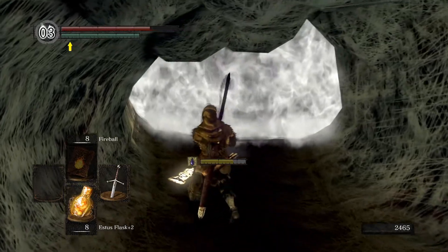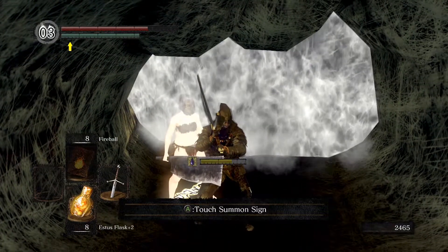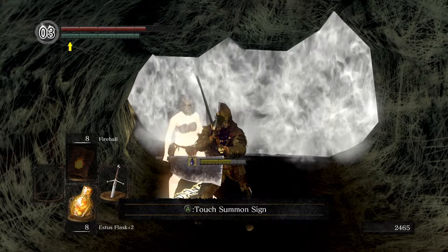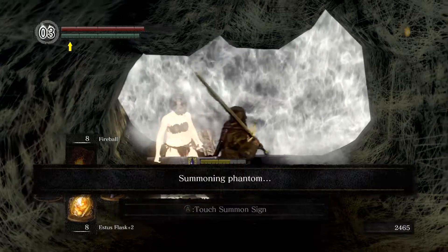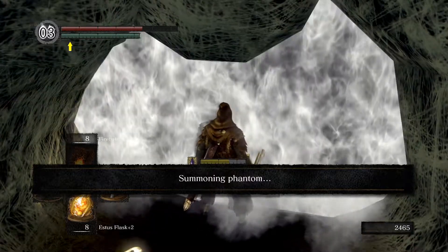And again we see a summon sign — this is Maneater Mildred's summon sign. Again, not available until you've killed her when she invades you, and you have to be human for both. We're going to summon, and before the summoning is complete I am going to go through the white light so that the boss does not receive the health increase.